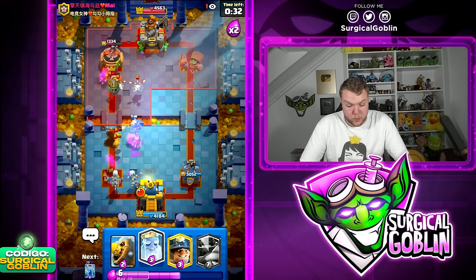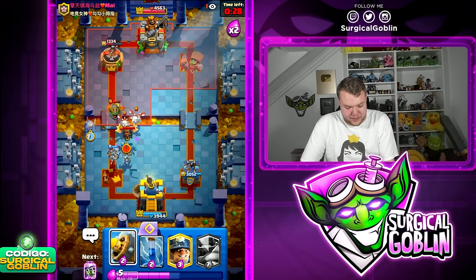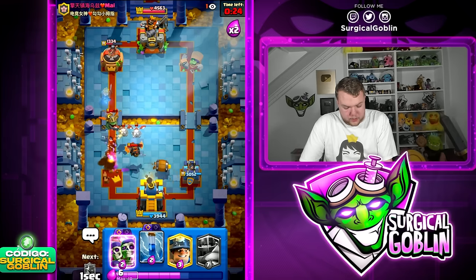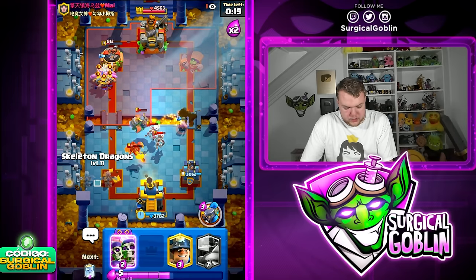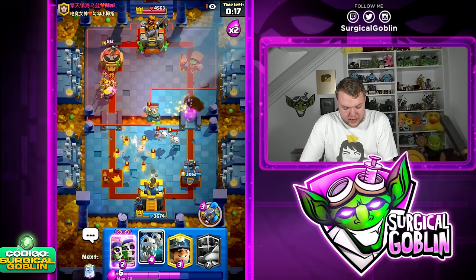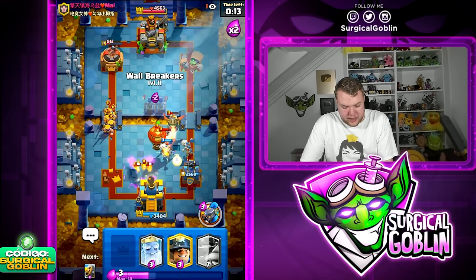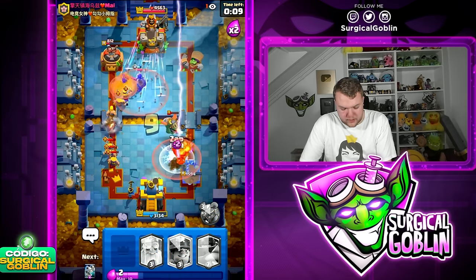Ghost is going to connect to the tower — Wallbreaker almost connects as well. Looking decent but not the best. We need to cycle our Evo Zap. Let's go Little Prince and wait a little bit to see if he goes with his Balloon. He does go Evo Zap — let's Zap on defense and hopefully that's enough to defend the Balloon.